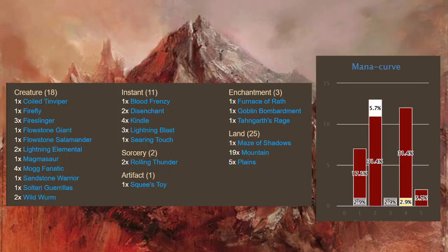So, this is the deck list for it. We have 18 creatures, 11 instants, 2 sorceries, an artifact, 3 enchantments, and 25 land. We've got the mana curve off to the side here, and you can see it really spikes at 2 and 4. So you can probably guess what the theme is — lots of little weenie creatures, lots of burn, pretty straightforward red deck. And white, apparently, but we'll get to that.